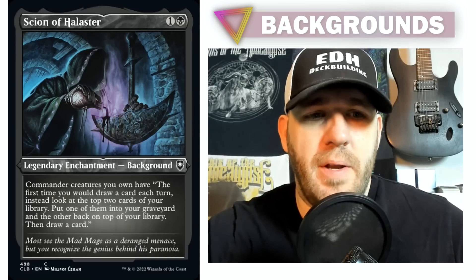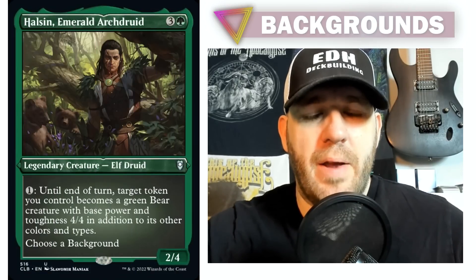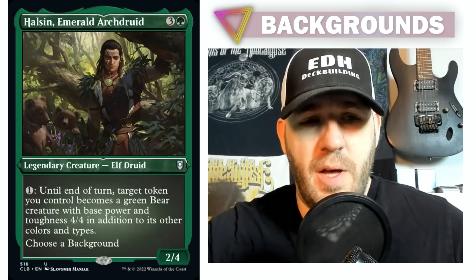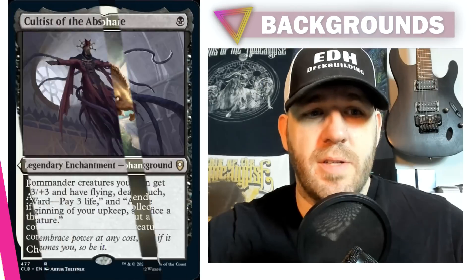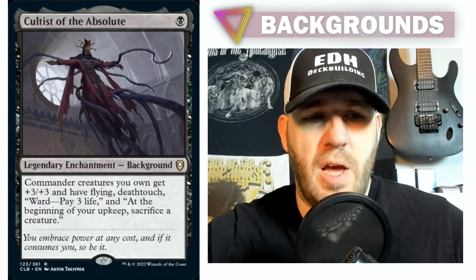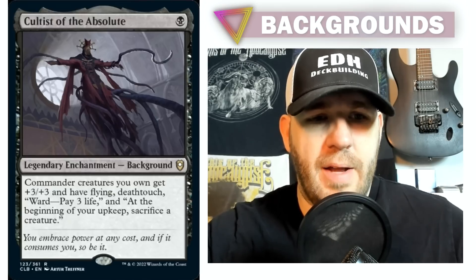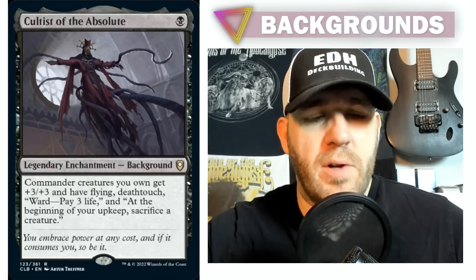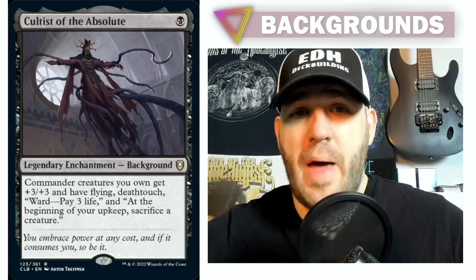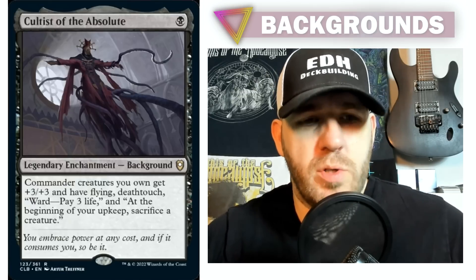It's very ridiculously versatile in my opinion, given what the Backgrounds are doing combined with the commanders that have 'Choose a Background' — and there's a bunch of them. I think it's going to be very similar to the original Commander Legends with the partner thing, where they had an absolute ton of them. Let's look at another one: Cultist of the Absolute — one black mana, legendary enchantment Background. Commander creatures you own get plus three/plus three, flying, deathtouch, and ward — pay three life — and at the beginning of your upkeep, sacrifice a creature. So they're really helping your commanders a lot with these Backgrounds.